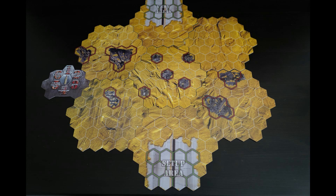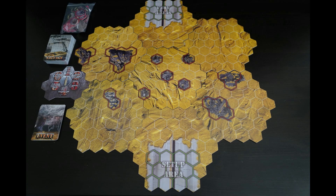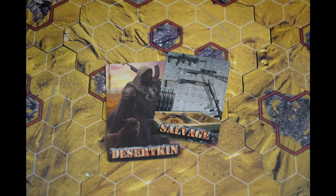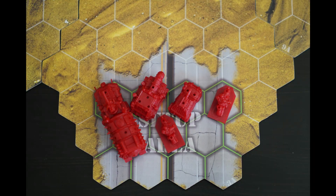Place the round tracker next to the board so it's orientated the same way as the board. Then place the event and salvage decks, salvage tokens, flame pegs and other tokens next to the board. Each player draws one faction and salvage card and receives five action point tokens. In a three to four player game, the first player receives an extra one for their first round.